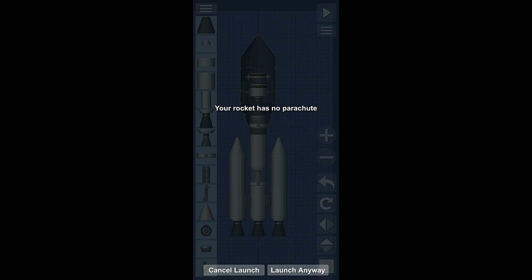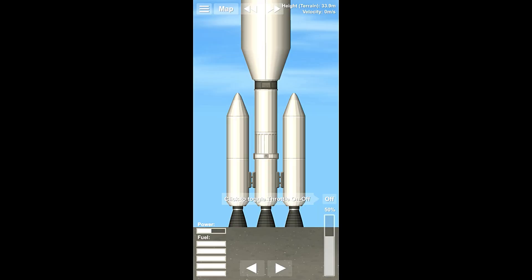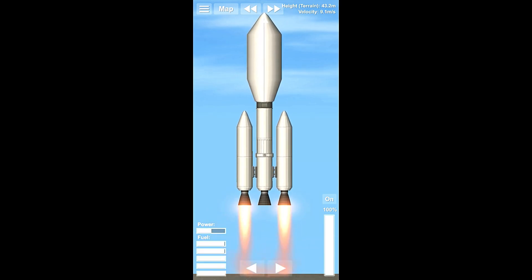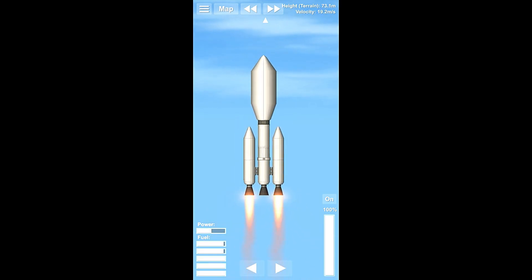Let's hit launch. It's saying we need a parachute, but where we're going, we don't need a parachute — we don't care, we're not coming back. We're going to start both of the thrusters on our boosters and launch. We have liftoff, and it is successful. Now, we're going to do the normal thing: go to about 2,000 meters and then rotate ourselves to 45 degrees.